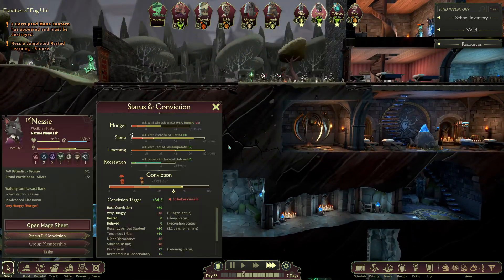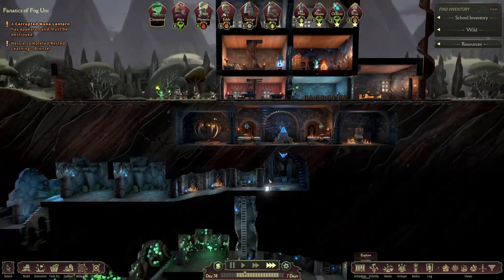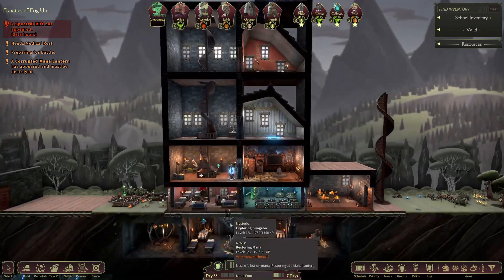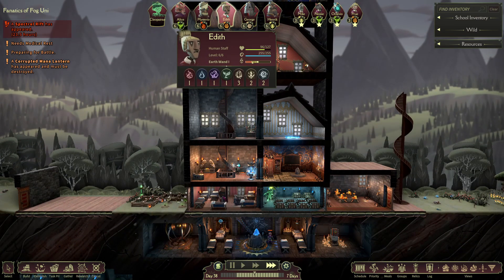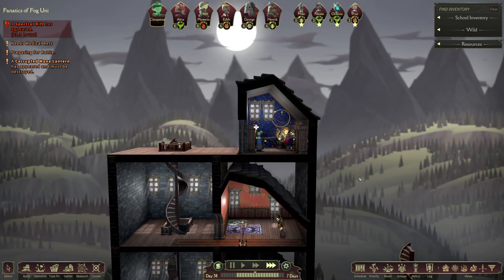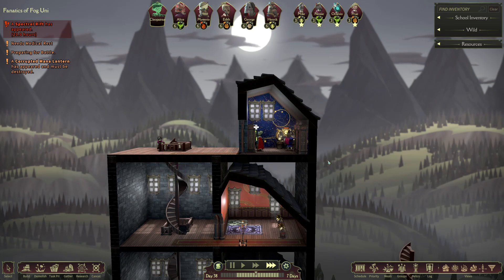Nessie got rested learning too. All you need to do is be full and do a ritual, and one more ritual and you're fully trained. Got a special rift we gotta take care of. They'll be alright — hopefully. It's level four, but hopefully it ain't like just splash mountain over here.